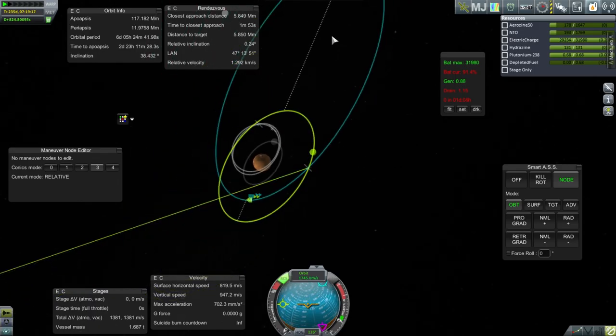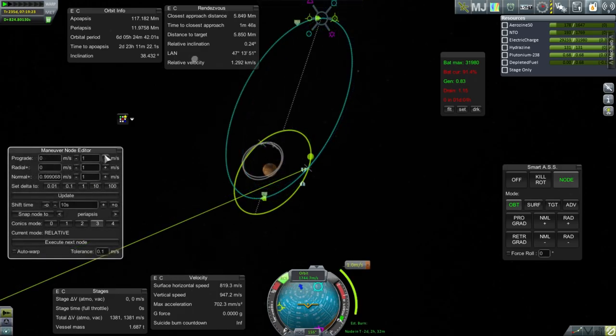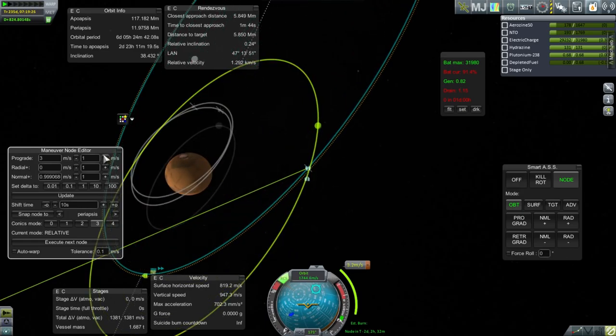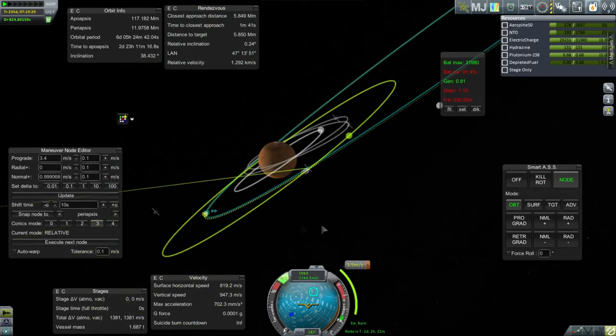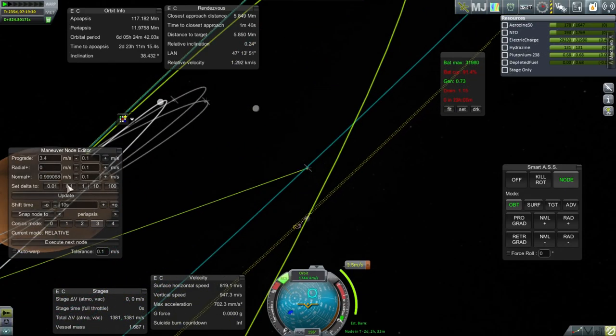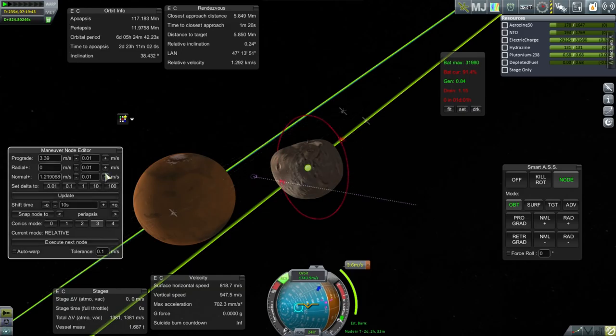Let's say we do a correction at apoapsis, and also lift our orbit up, which will be beneficial because it will be closer to matching Deimos' orbit. We have a Deimos encounter there. Can we get a periapsis? We do want it to be a higher pass. So let's focus on that.